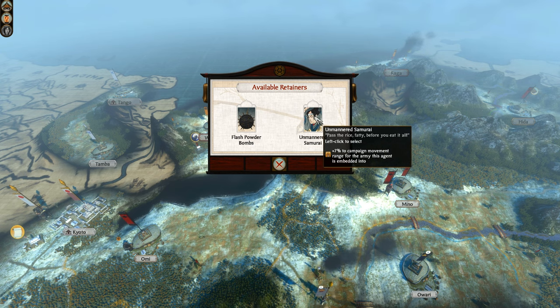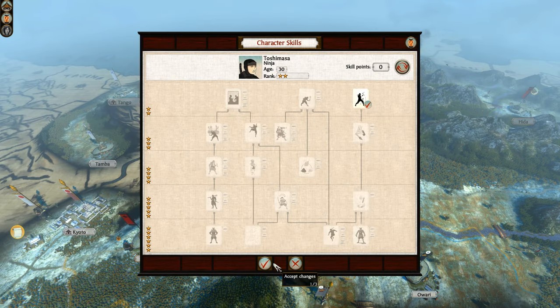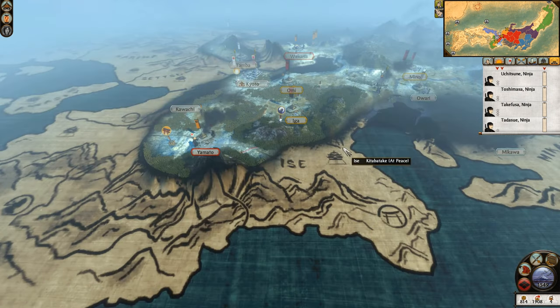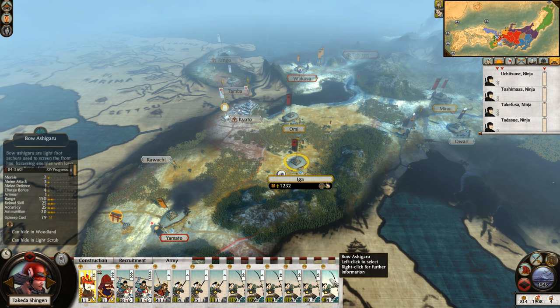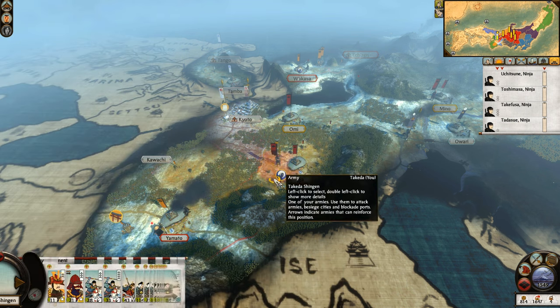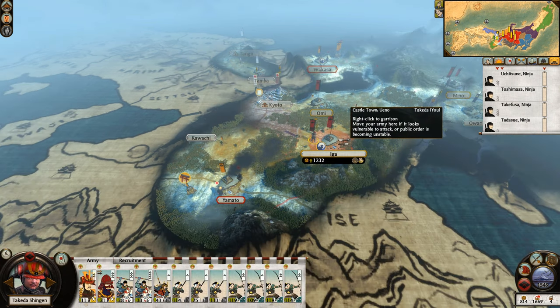7% campaign movement range — that's interesting. I don't think I've ever thought to embed ninjas into army builds. I do know the Metsuke is pretty beneficial in doing so, but I've never thought about it with a ninja. Who do you — what units do you embed in with your Shogun 2 armies? Guys, let me know in the comments.